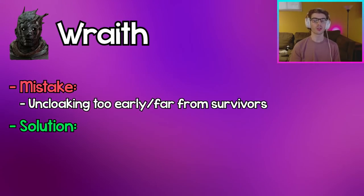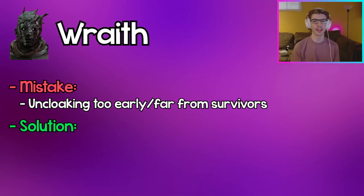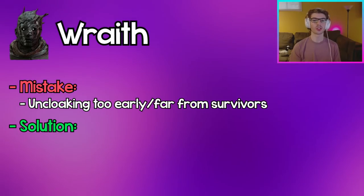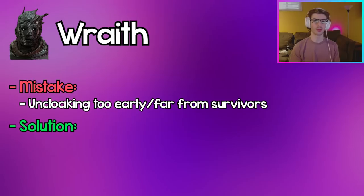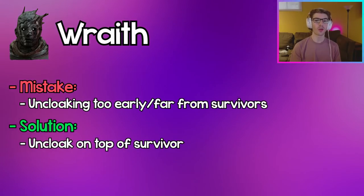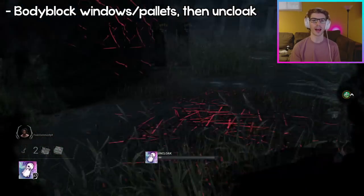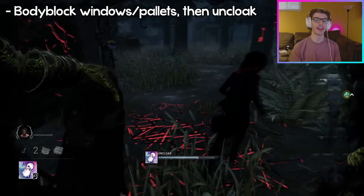Wraith: Uncloaking too early or too far away from survivors is a big mistake because it gives survivors time to react and put distance in front of you, so your speed boost only catches up to them rather than hitting them. Instead, go right up to them and then uncloak, or if you see them running to a window or pallet, try to body block those and then uncloak for a free M1.